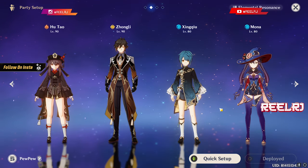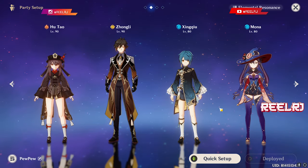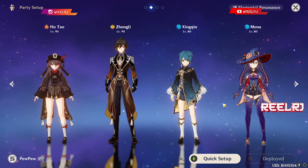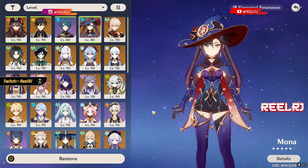If I manage to get R5 Dragon's Bane, my Hu Tao can easily hit 100K to 110K damage in one charged attack. I'm not talking about the elemental burst — only the elemental skill charged attack. Hu Tao is that much capable. Many people are asking me whether Burgeon Hu Tao is worth it or not.